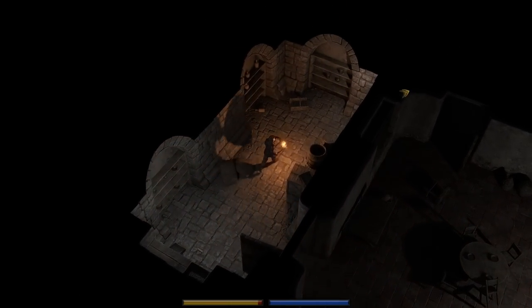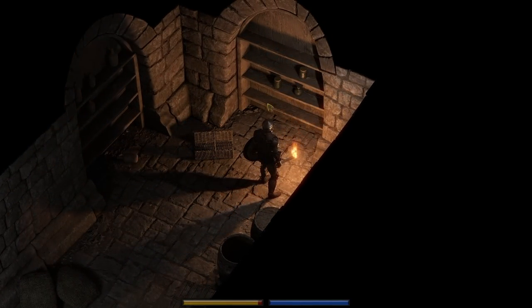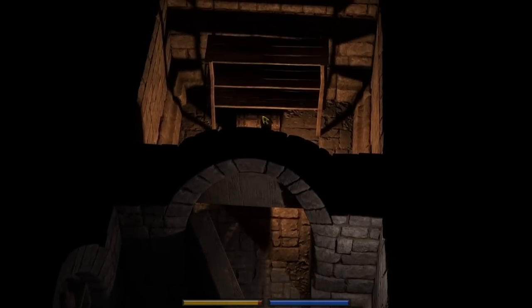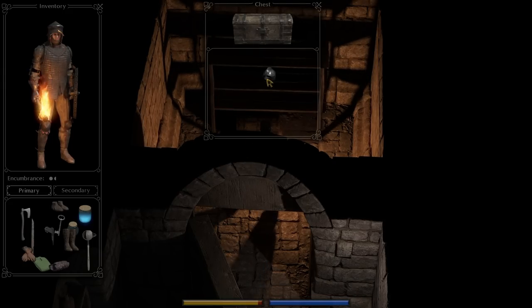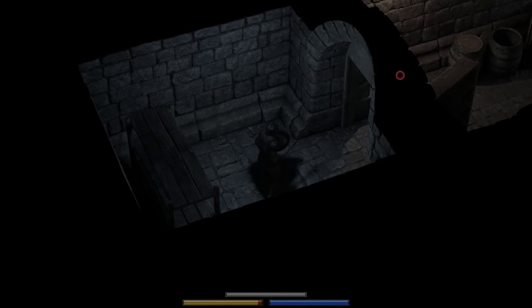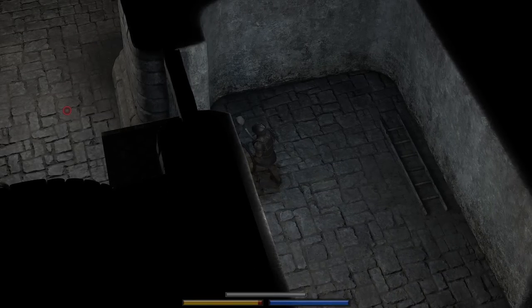And here it is! Fun fact — you can press this stone in and it will reveal a small little hidden area. Check it out — pretty rad. And within this spot we have ourselves a night vision helmet. Wearing this, we're gonna be able to see our surroundings even in complete darkness, which means we no longer need the torch. We look absolutely goofy, but now if we switch off the torch, we've got night vision. Upgrades! Upgrades!